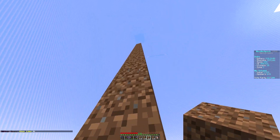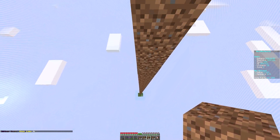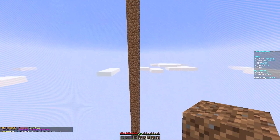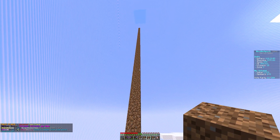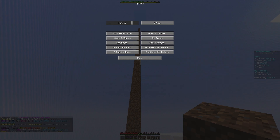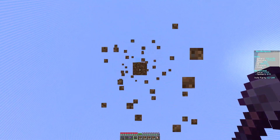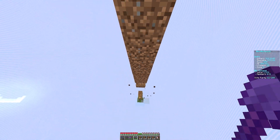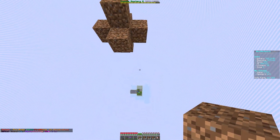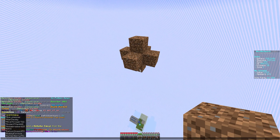We've reached the sky limit. About here should be good. Let's go into our settings and turn clouds off — video settings. Okay, so now let's get rid of this massive dirt tower we've built up into the sky. Now that we've got rid of it, we're going to try to create ourselves an island.